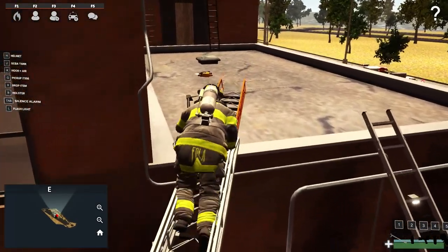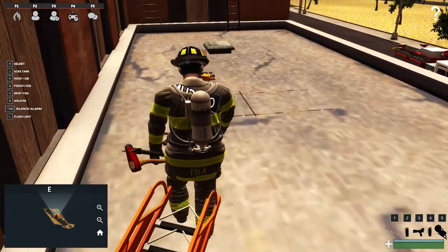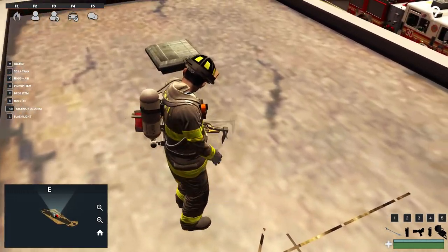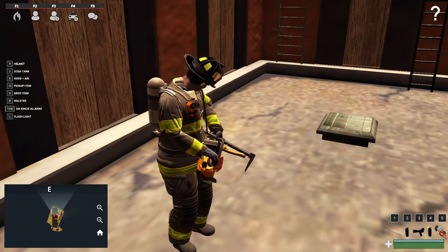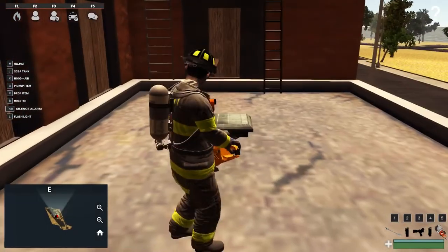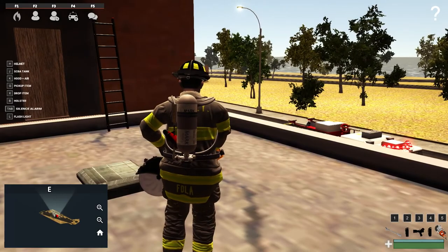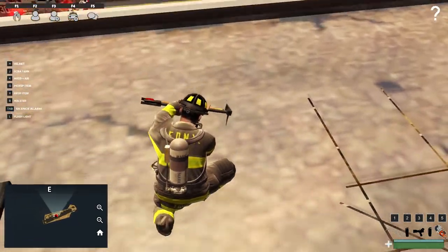I already started — I just wanted to check something because I was trying to ventilate a building before and I needed an actual emergency to do this, so I had my K12 and stuff up here ready to go. So we've got the K12 right here now. It's a giant saw — holding down the right mouse button kind of primes it up and then the left mouse button fires it.